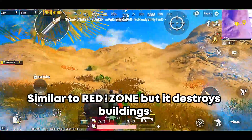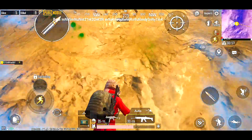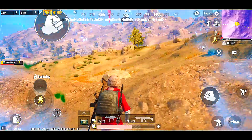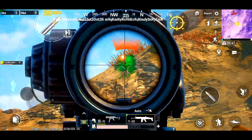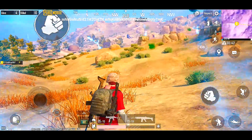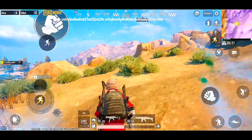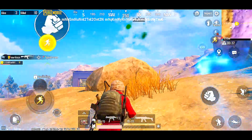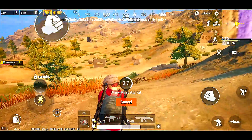As you guys can see right there — let's say you're camping inside of a building and the black zone is on your neck. Boom, breaking everything. They haven't finished the sound effects; I'm pretty sure the sound effect of the black zone will be the same as the red zone — you know, the one that gives you a heart attack.